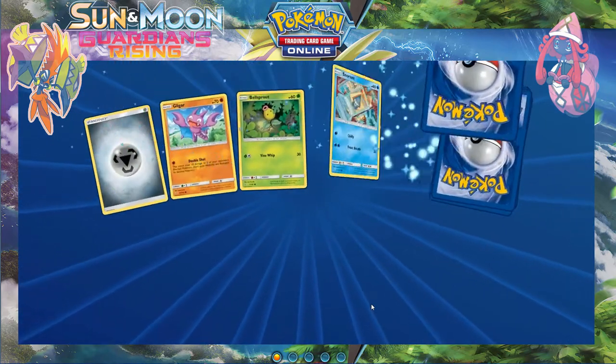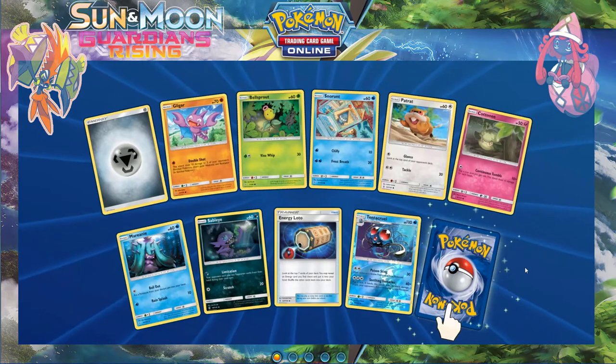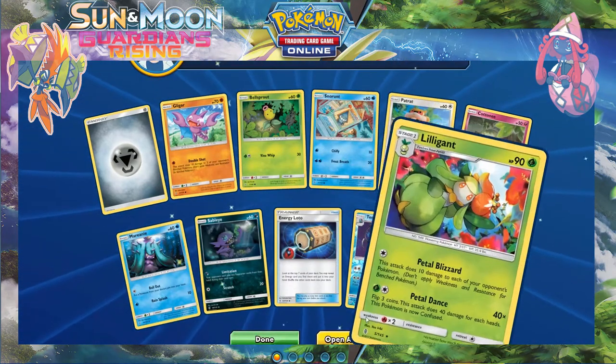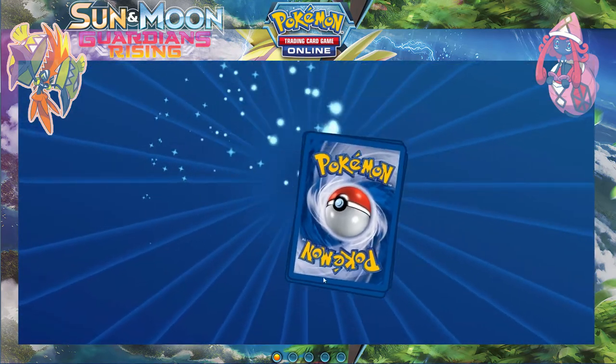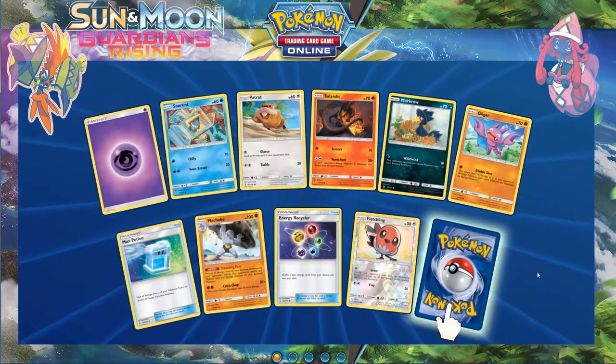Wailord was actually pretty handy at pre-release but not sure how well it's gonna swim in the meta. Bam, regular Incineroar — 23 packs left. Let's see how the secret rare pulls go.